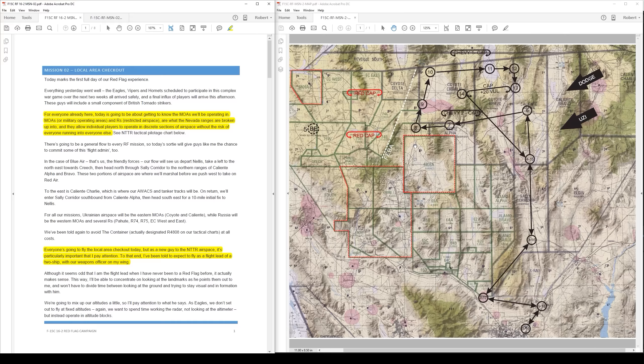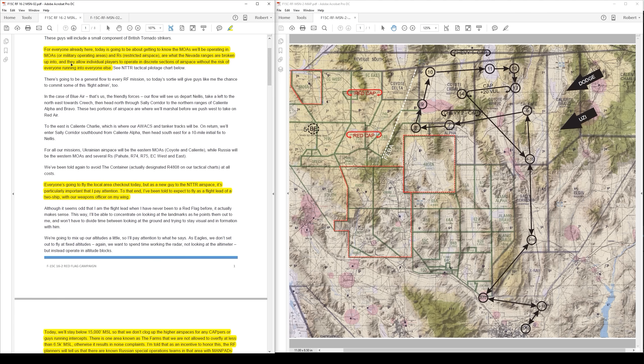I have the briefing package up with the map to the right to serve as a visual aid as we go through this, and I have a download link in the video description to the entire package if you want to go through it for yourself in full. I'm going to hit the highlights. Today is going to be about getting to know the MOAs — the military operating areas — and the R's, the restricted airspace. We can see the MOAs outlined in gray on the chart; the restricted airspace will be the ones outlined in green — those are the ranges themselves.